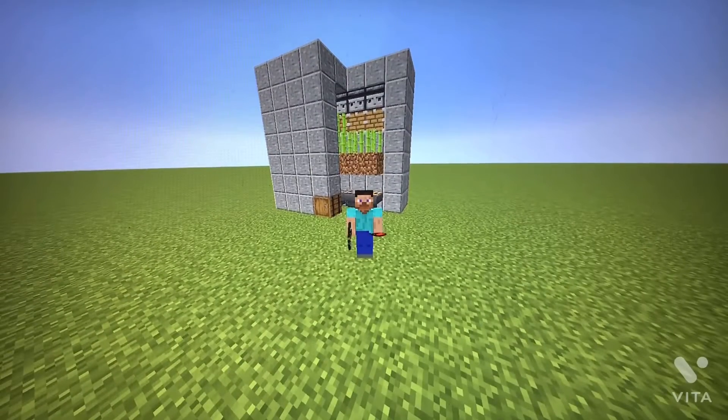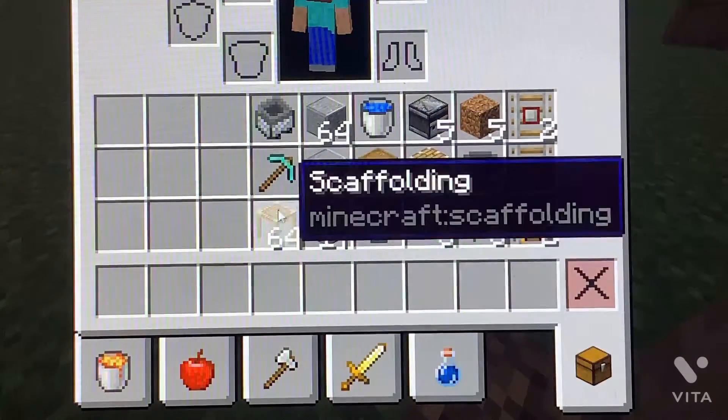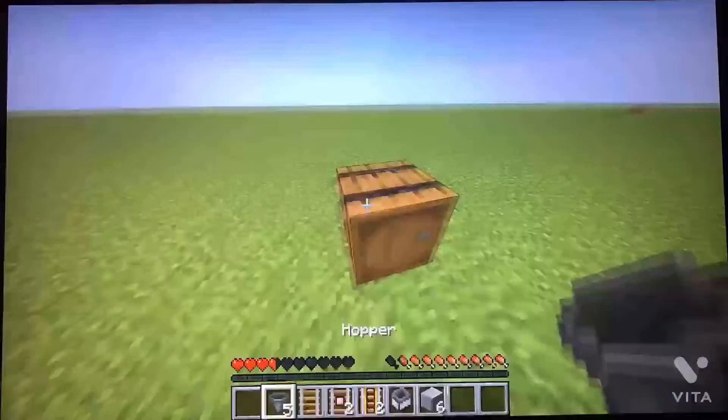Hey guys, I'm Silver Gamer and today I'll be teaching you guys how to make an automatic sugarcane farm. To build this thing you're going to need these items, but the diamond pickaxe and scaffolding are going to be optional, meaning they're just there to help you build it.